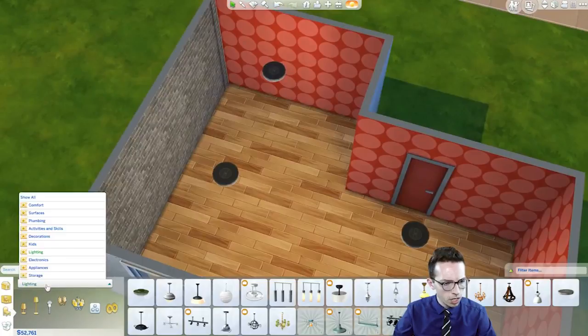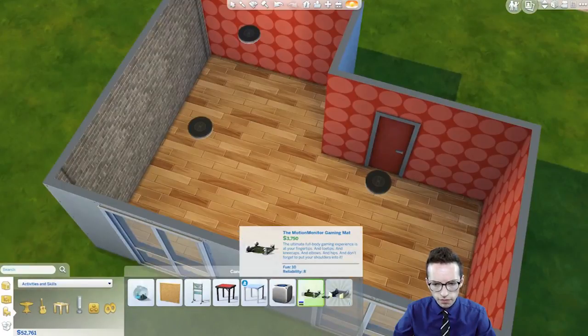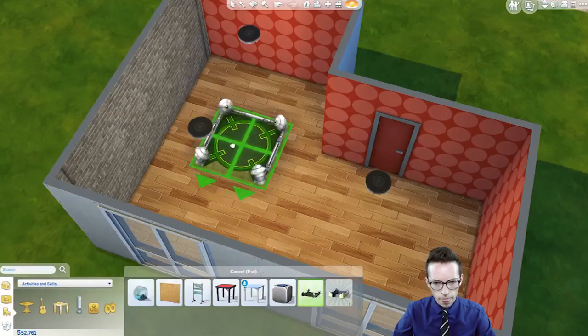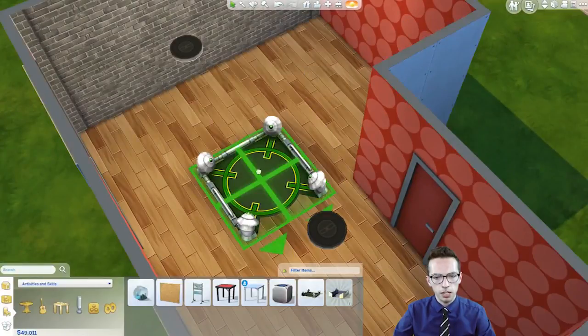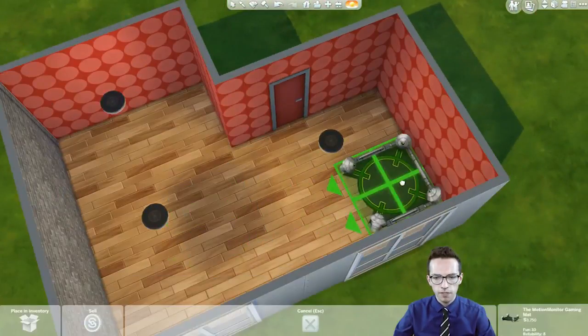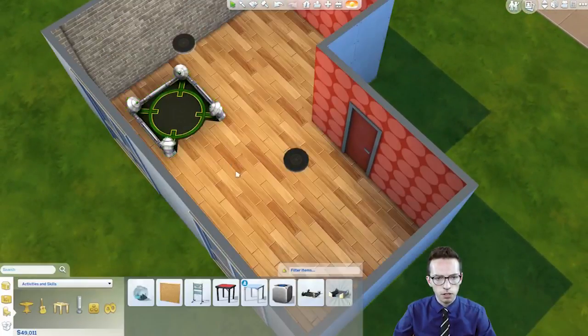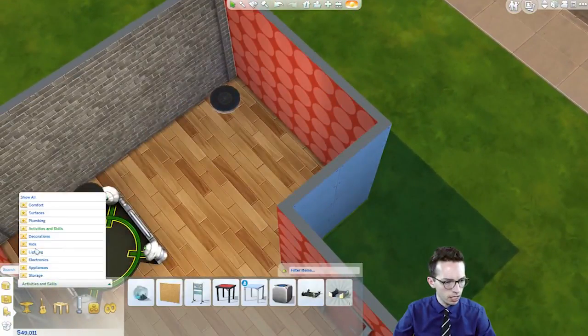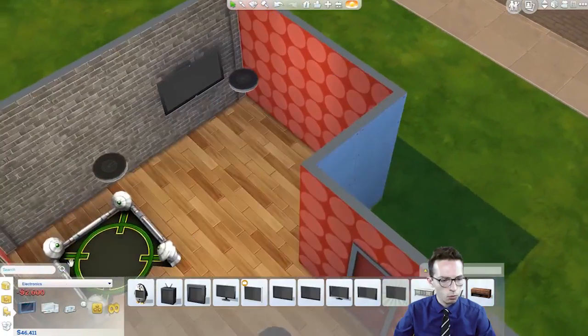So for gaming-related items, let's go into activities and skills and find some gaming stuff. Obviously I think we need to put in one of these gaming mats — so your Sims can play holographic type games. We also need some sort of TV. That is an important part of all of this. We need to find electronics, televisions, a wall-mounted television.